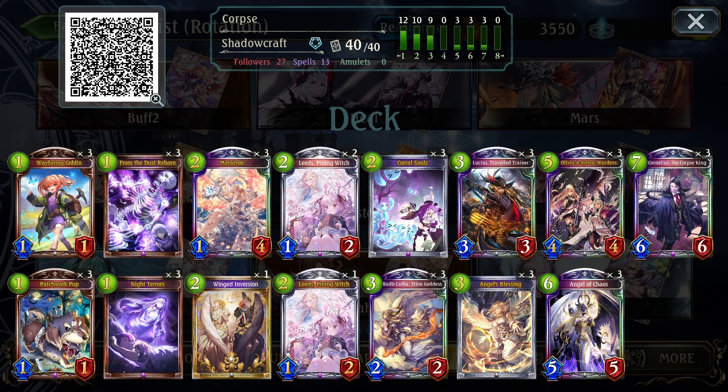I did play one copy of Winged Inversion in here for this list just for additional transformations alongside the Patchwork Pup, but I don't really think this is necessary after playing with it. I am honestly probably going to take this out for one copy of Freya, because being able to tutor both Lucius and Cornelius would be pretty good. She can also grab the Witch here, so I think Freya would be a pretty solid addition to the deck.